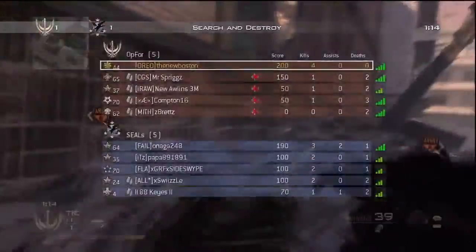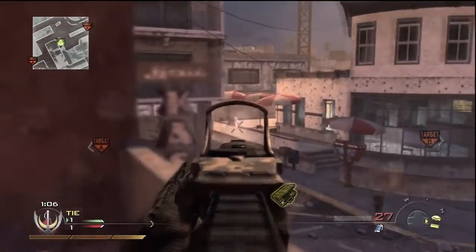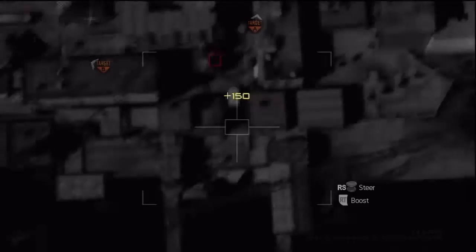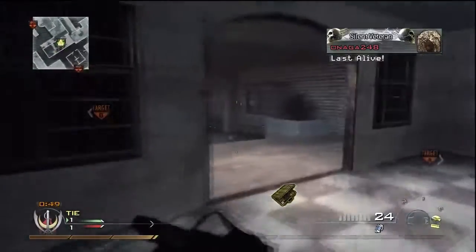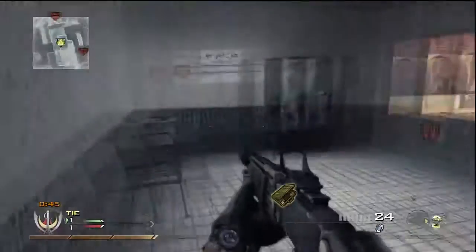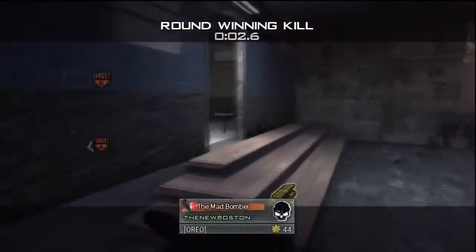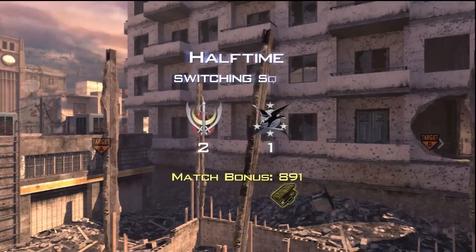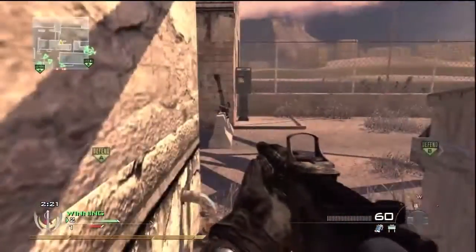The M16 makes up for that with a lot of power — it's the powerhouse of this game when it comes to bullet damage. The M16 does have a slower rate of fire, so the only problem is you may not be able to get a full burst out against someone using a submachine gun. Those are basically the only differences besides the iron sights, which are obviously different between the guns. The iron sights are actually another strong point of the FAMAS.